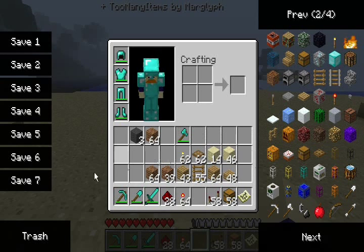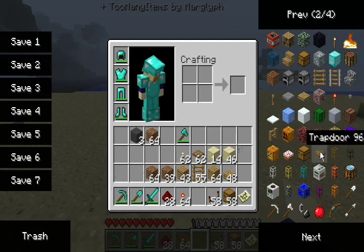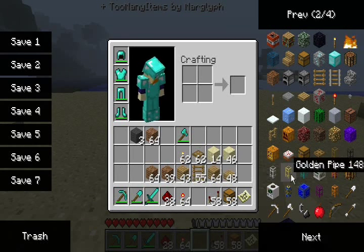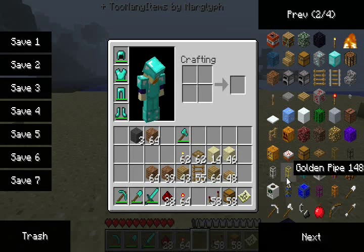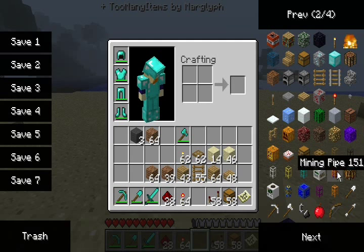Stone pipes have no specific properties — they will just transport items. Iron pipes will, if they receive power, switch tracks, so you can sort items. Gold pipes — gold in pipes, I guess — they will speed up the objects in a pipe. And diamond pipes, frankly, I'm not sure what they do.